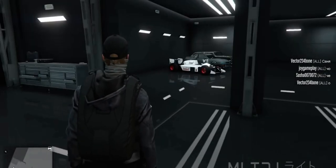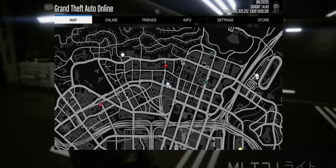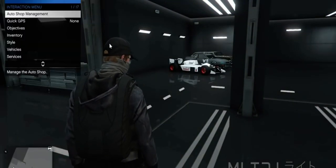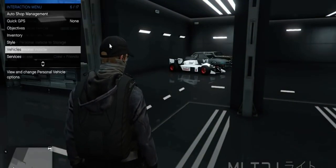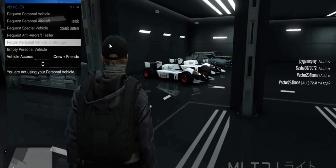This will then load you into a new session. You'll notice that the car you want to put the F1 wheels on is actually outside — go ahead and check your map. At this point, open up your interaction menu, go into Vehicles, and return your personal vehicle to storage. This is actually going to put a duplicate F1 car in place of your actual car.